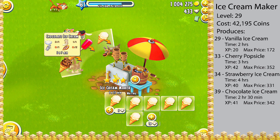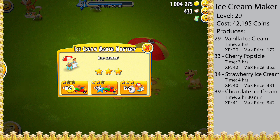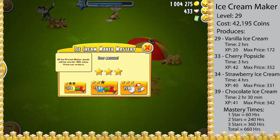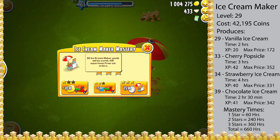Moving on to what you need to do to get the mastery for this machine. In order to get the mastery for the ice cream maker, you will need to get each of the three stars, which is done by using the machine for a certain number of hours. To get the first star, you will need to use this machine for 60 hours. Once you unlock the first star, you also get your first bonus, which is all goods from the ice cream maker delivered in truck deliveries will be worth 10% more coins.